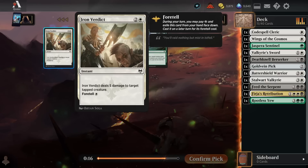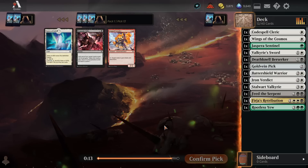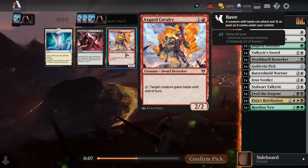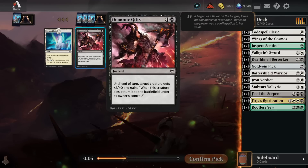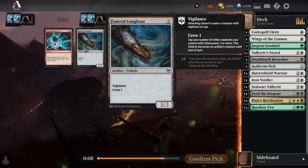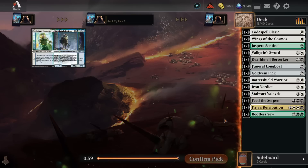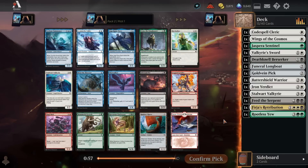Now I can grab an Iron Verdict. It is not great removal, but if you don't have other removal spells you've got to make do with something, and it's certainly fine to take that at pick 12. Super late Cavalry. I don't think I'm going to be playing Demonic Gifts at all even though it synergizes with the Berserker. Take a Longboat — probably not going to get played, but it's a possibility. Let's see what we open up in pack 2.